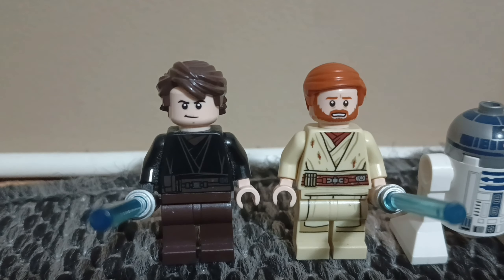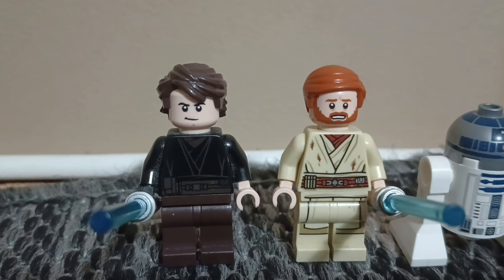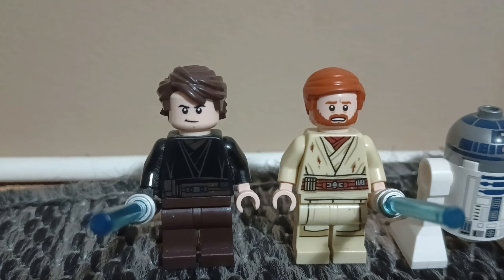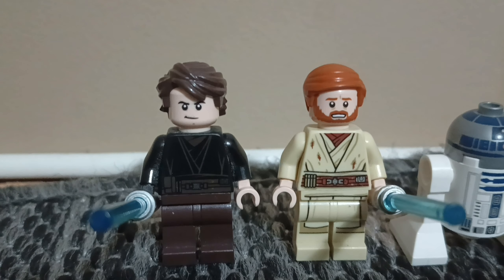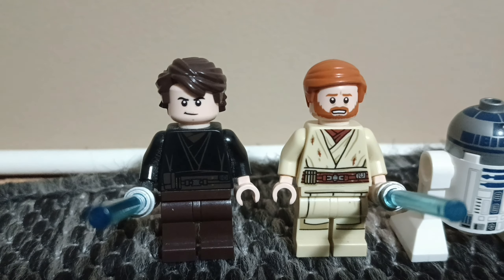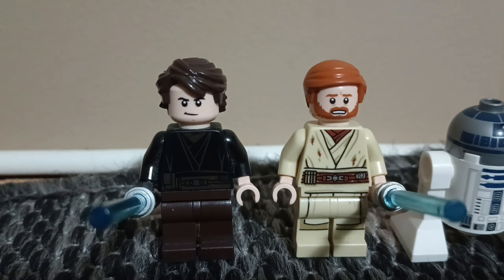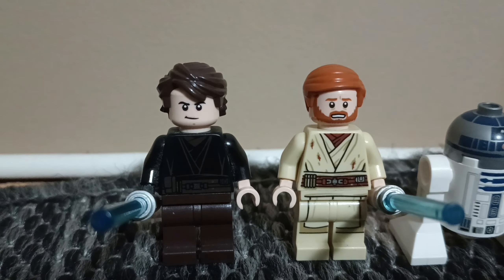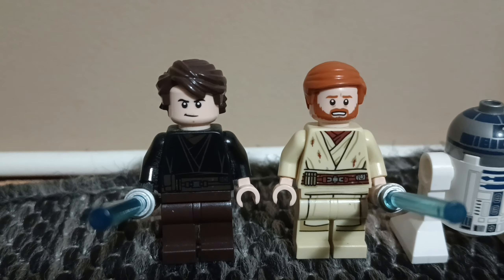Nothing has really changed about Obi-Wan. He's the same Obi-Wan minifigure found in two LEGO Star Wars sets — ironically, one of them was a Mustafar duel set from a few years back, but the version I have actually came from General Grievous' Starfighter. Nothing too special about these two. Well, Obi-Wan's a Jedi and Anakin is a Sith Lord — Darth Vader now — but you can't have a Mustafar duel without these two key characters and their two blue blades.